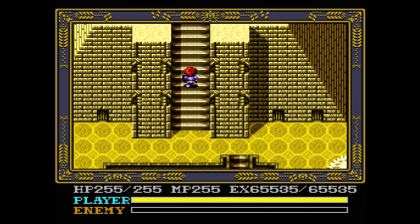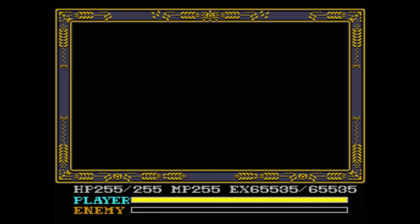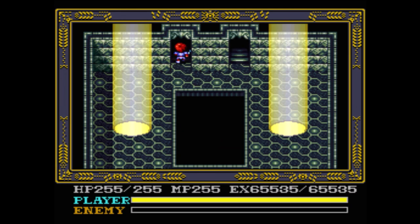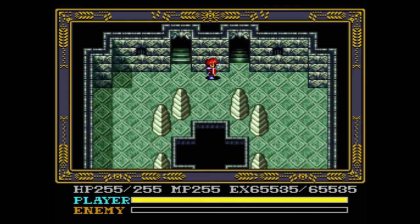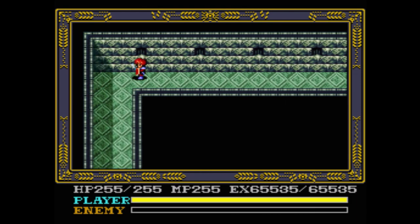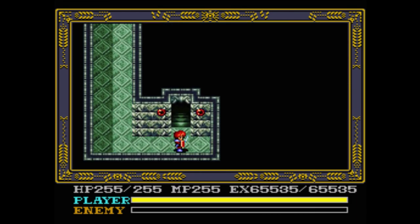Here we are, planted in the middle of the Golden Temple where there are no enemies, no mazes, no treasure, no nothing. This is our final dungeon, with boss time straight ahead. But can we defeat the final boss and see the ending of the game? Find out next time on Let's Play Ys 4 Mask of the Sun. This has been David — if you liked this, please like, comment, and subscribe, and have a good day.